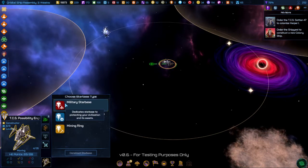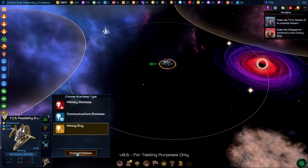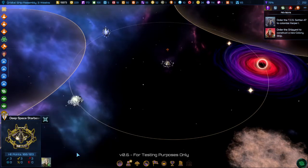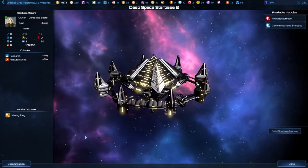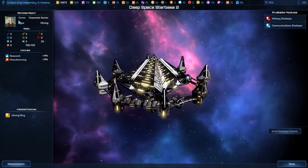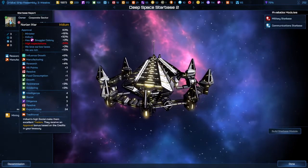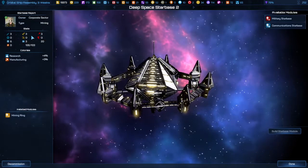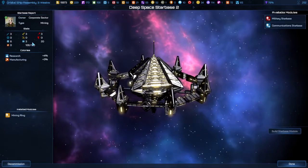And if you pick military, you're just stuck with military and can't do anything else. Just select the type that you want and press the Construct Starbase button. Now the Starbase is built, but it has this little arrow telling you that you can upgrade. You click on Management and go inside. This shows the person who's in it and a little bit about their stats — this is its attack and defense, hit points, and sensor range.